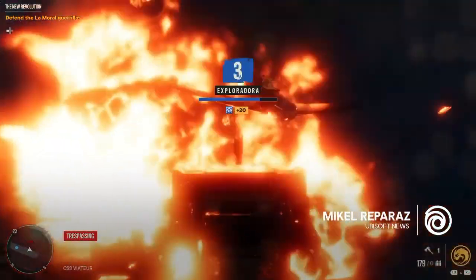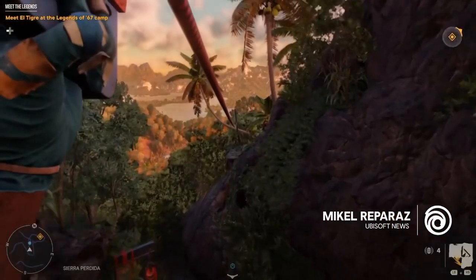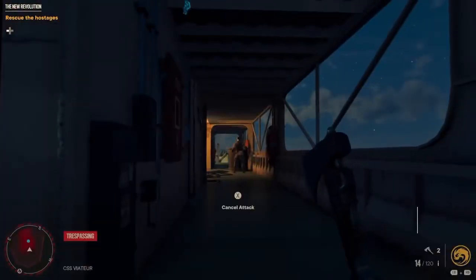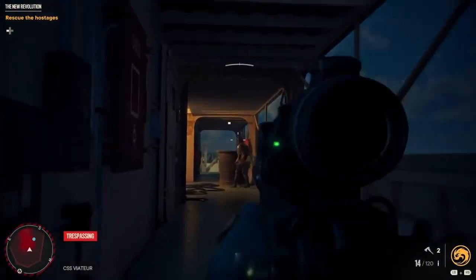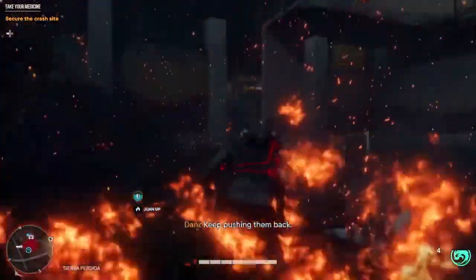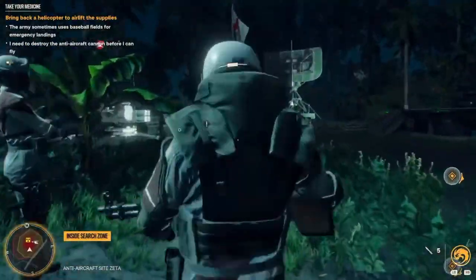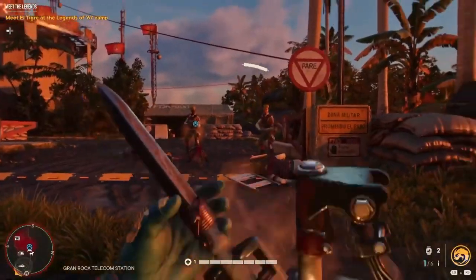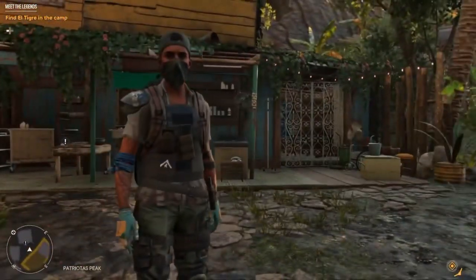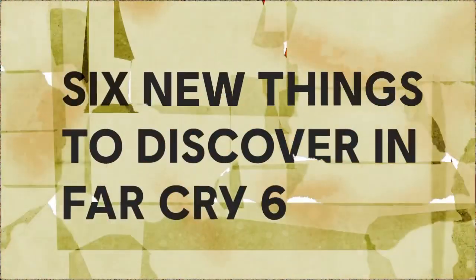Far Cry 6 explodes onto the scene on October 7th, when you'll get to explore the beautiful island nation of Yara, battle the forces of maniacal dictator Anton Castillo, and discover new ways to experience Far Cry. Far Cry 6 introduces features that take the series in new directions like new storytelling methods, highly unorthodox super weapons, an all-new gear system, and more. Here's a look at six ways Far Cry 6 is shaking up the formula.